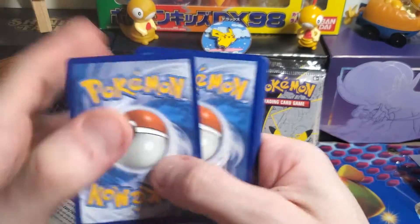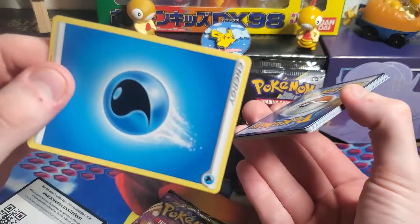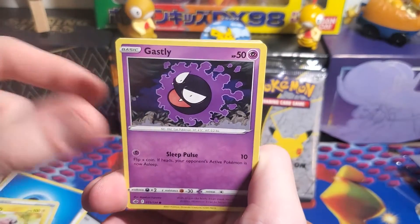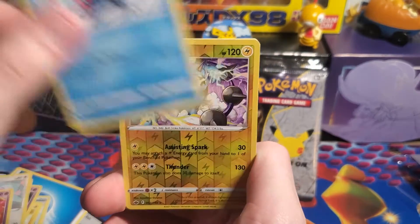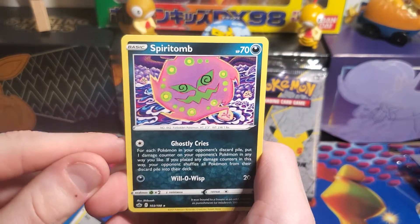I've gotten one out of Battle Styles, zero from Chilling Reign, zero from Evolving Skies. But maybe we can change that today. From this pack we got: Lucky Energy, Galarian Chestplate, Flaffy, Ghastly, Ladybug, Porygon, Swirlix, Sneasel Rapid Strike, Thunderous Reverse Rare, and Spiritomb Regular Rare.